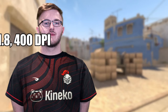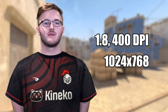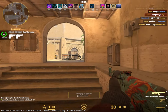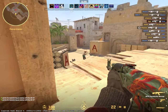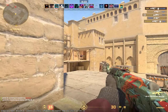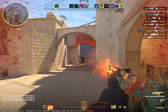Next up on the list we have Smuya, and he plays on 1.8 sensitivity on 400 DPI. He uses 1024x768 stretched — unlike Kenny, he actually doesn't use black bars. His crosshair is 3 length, 0 thickness, minus 2 gap, and cyan colour. When it comes to his sense I honestly really liked it — I felt pretty comfortable and accurate. But that's the only positive. The resolution felt too pixelated and blurry, and the minus 2 gap combined with 0 thickness crosshair was just not it. I'll have to give Smuya a 4 out of 10.